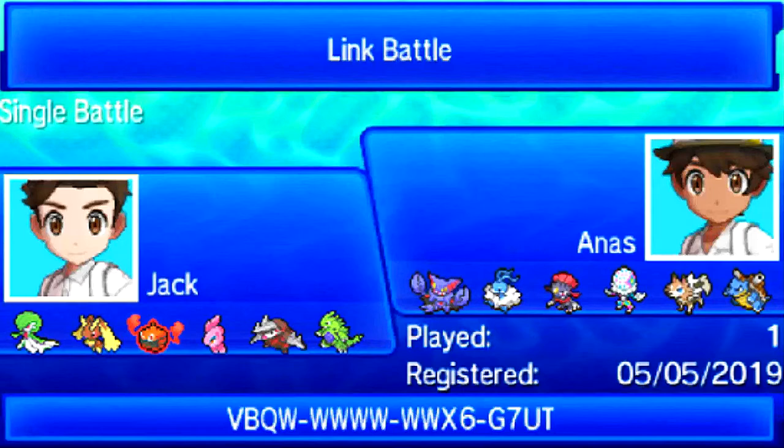I do have a lot of Ice coverage on my team: Ice Punch on Tyranitar, Ice Beam on Alamomola, Hidden Power Ice on Rotom Heat, and Ice Punch on Lopunny. Ice moves aren't entirely free in this matchup though, because he has Mega Altaria.